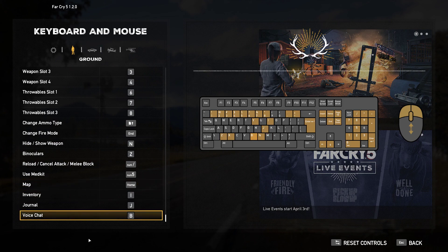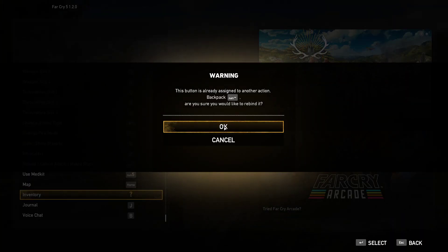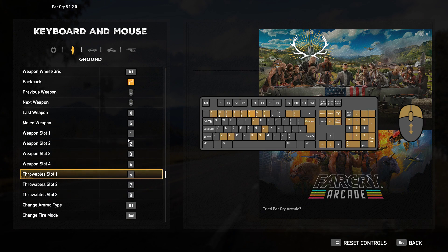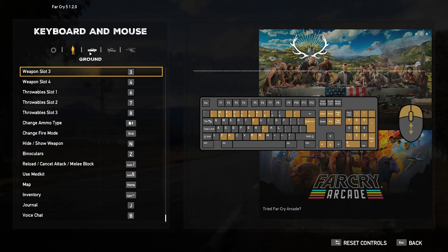Map is Home. So Backpack and Inventory aren't the same thing — I'm going to make this Inventory, and Backpack will be left in the breeze. Journal for J. Voice Chat for B.